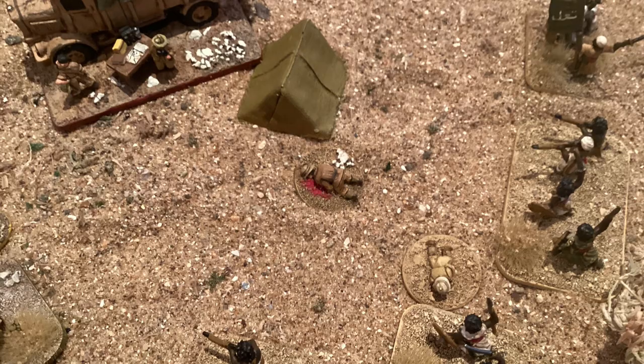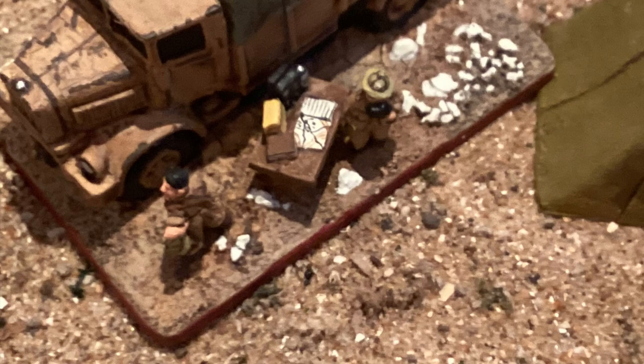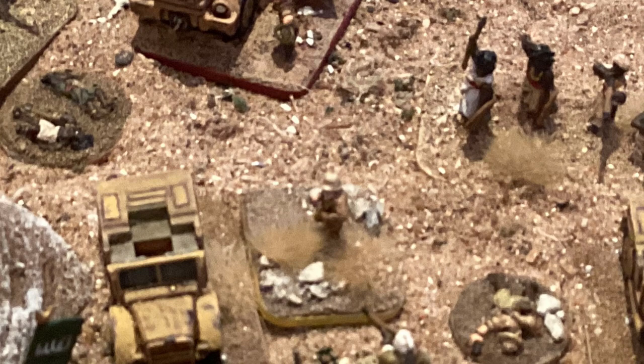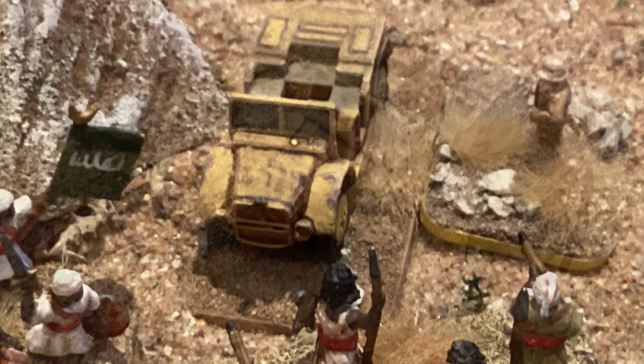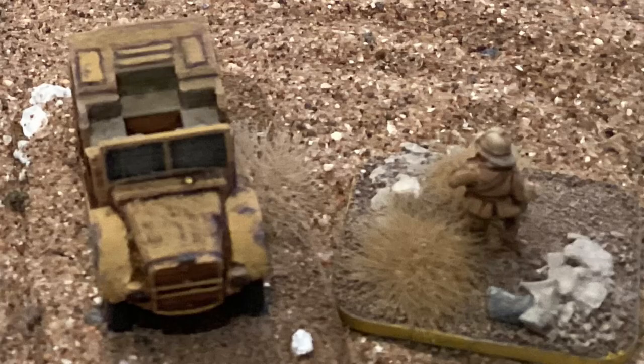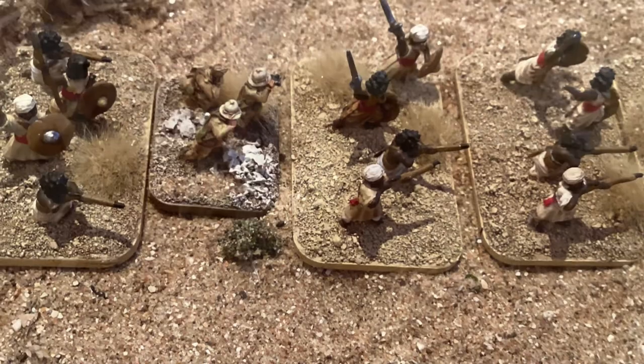Sergeant Bastico runs around with what's left of the logistics element, firing pistols and anything to hand, desperately trying to get into vehicles to break away. But the natives are on them, cutting down the rest of the scout element. Finally Bastico jumps into his vehicle and drives off through a hail of spears, bullets, and warring natives. The transport vehicle tries to break through as well, but is pincushioned with spears and catches fire. That results in Bastico being the lone survivor, and the rest of the logistics team are taken into captivity.